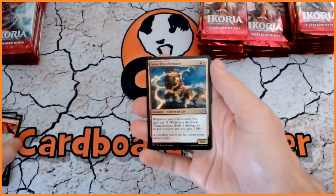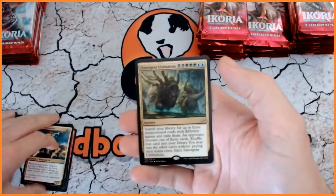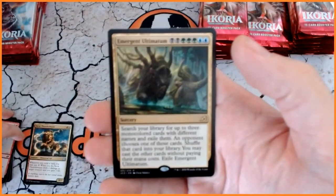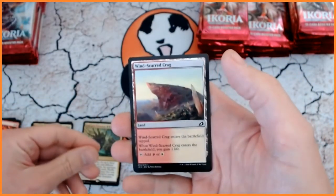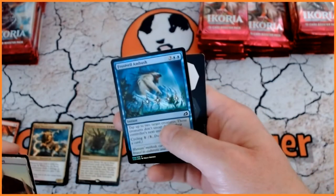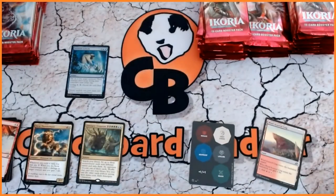Okay. So our uncommons — and we are going to start off with an Ultimatum: Emergent Ultimatum. Not bad at all. There we go, we've got focus. So that is our first one. We have a Winged Scarred Crag, and we've got a first foil. So we put the foils there. Okay, so we've got a rough plan of what on earth we are doing there.